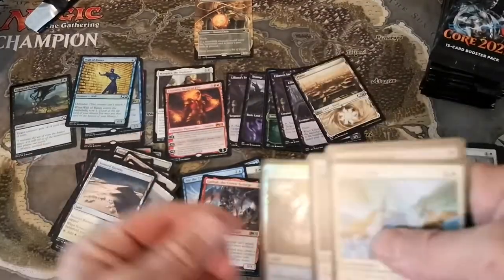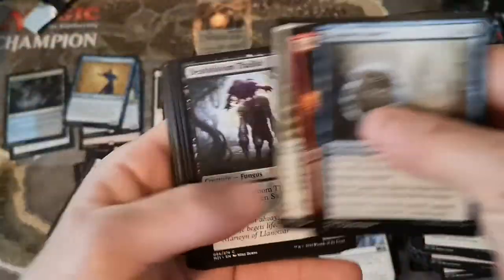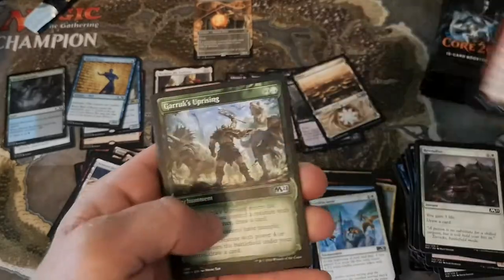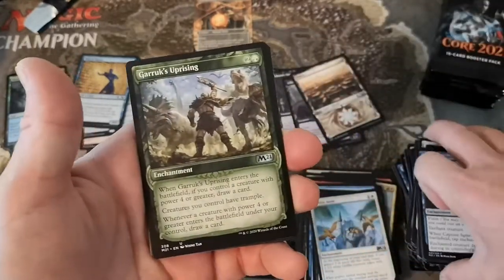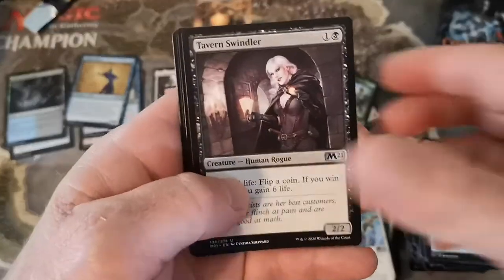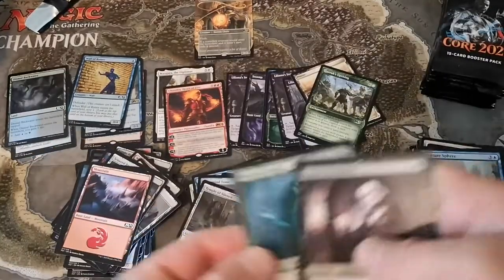Where's the mythics? Where's the goodies? Show me the money. We really don't have that many foils yet. We got a showcase Garruk's Uprising - showcase uncommon - Tavern Swindler, Quirion Dryad, and Temple of Silence. Oh yeah, I forgot the temples were back.